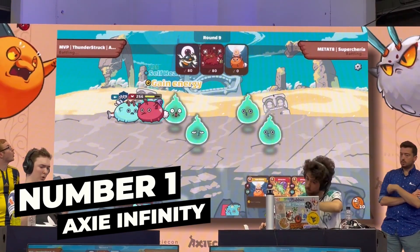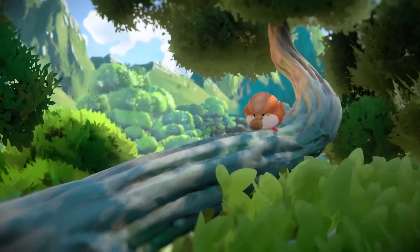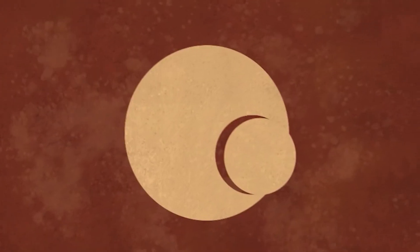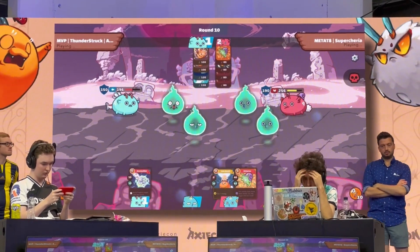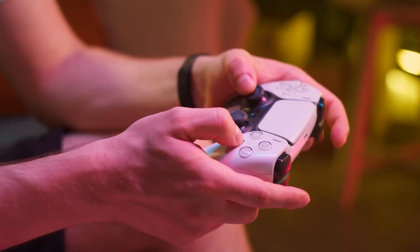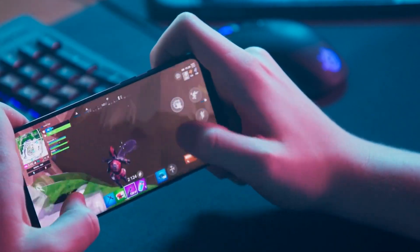Finally on the list at number 1 we have Axie Infinity. Axie Infinity is possibly one of the most financially rewarding NFT games to date. The Axies — monster-bred pets with traits passed down from their ancestors, similar to Pokémon — are the NFTs in the game. How intriguing and rare the breeds of your Axies are will directly affect how much money you may make from them. Players can trade Axies on a number of NFT exchanges as long as they are blockchain registered. The game's utility token, Smooth Love Potion (SLP), can be obtained by taking part in game modes like quests, PvP combat, and adventure, and is used to cover the cost of breeding Axies.